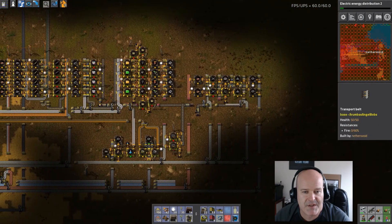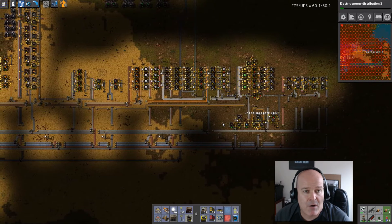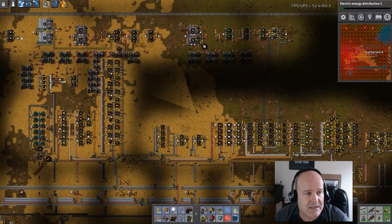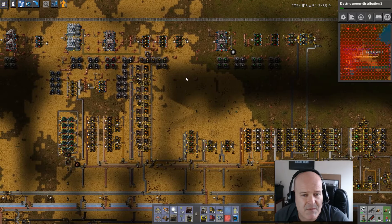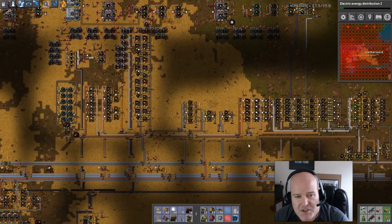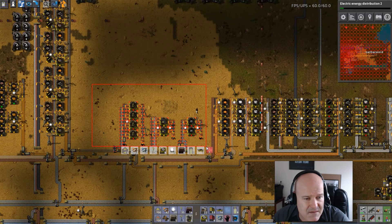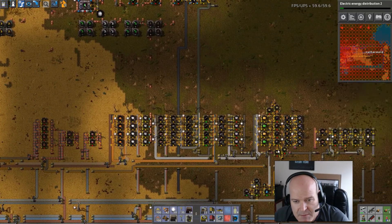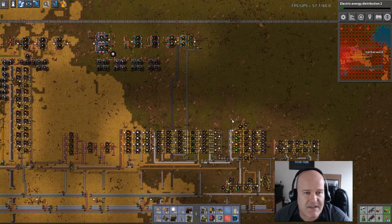We don't need batteries for a while, although we will need more bots. What we should do is mark stuff that we're going to kill — kill all of this stuff. Kill this too. That's all dead. The problem is we won't get light there now, but it's fine.